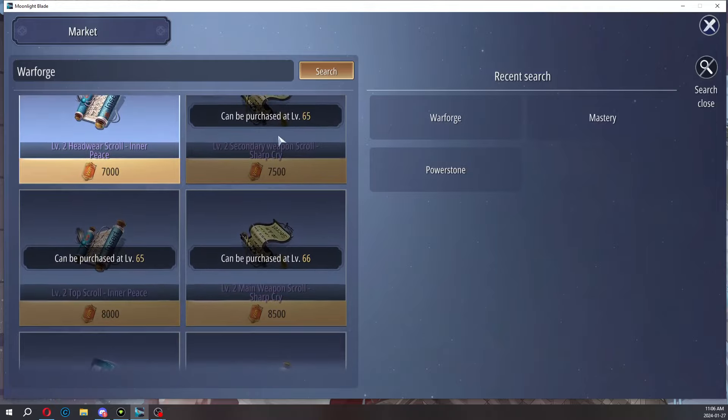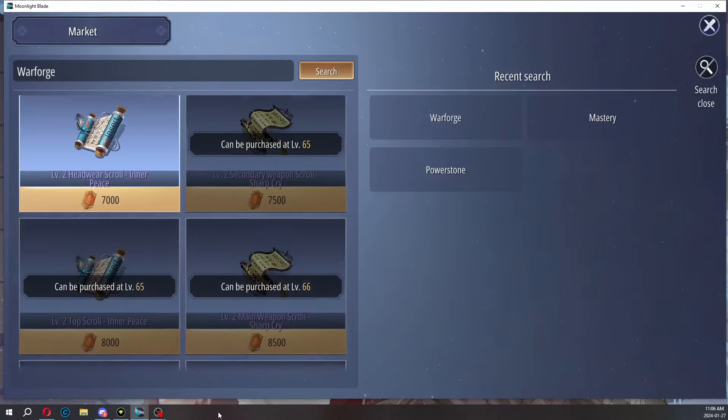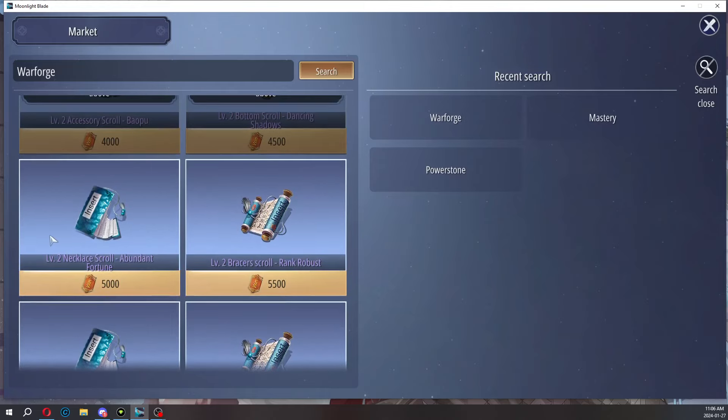We're probably going to get a level 2 one at level 65 or 66 onwards. Very important — you get like 100 prowess just from upgrading from level 1 to level 2, so it's very necessary, and not a lot of people know about this.